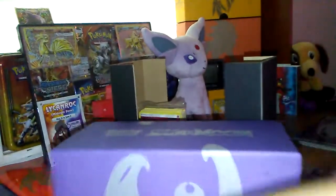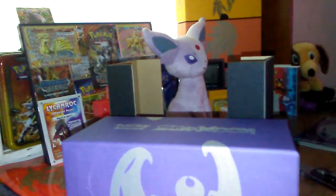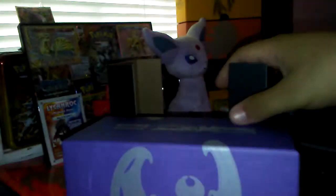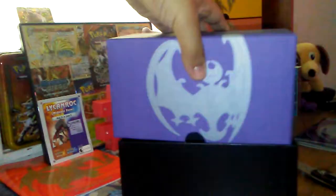Sick. Energy. The sleeves. My code card. Four sleeves. Sorry, my arm's in the way. Some more plastic. Cardboard dice. Two more pieces of cardboard. And the damage counters.